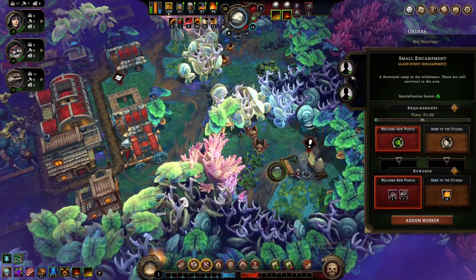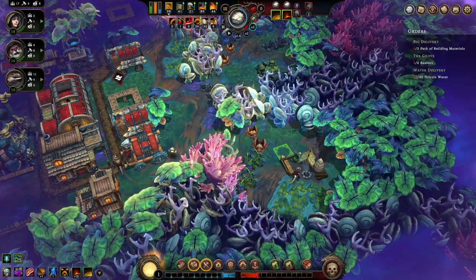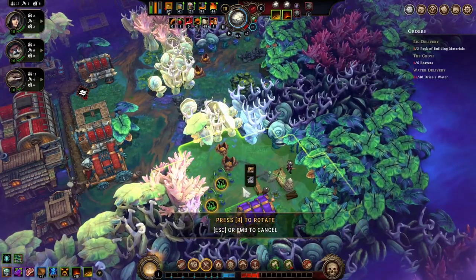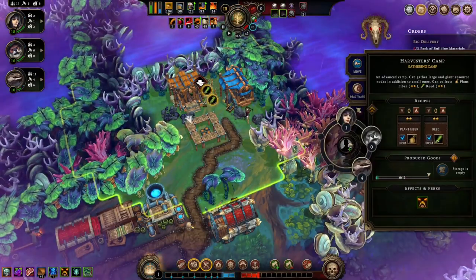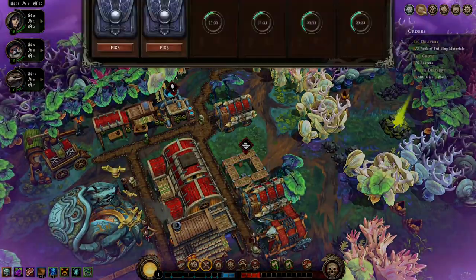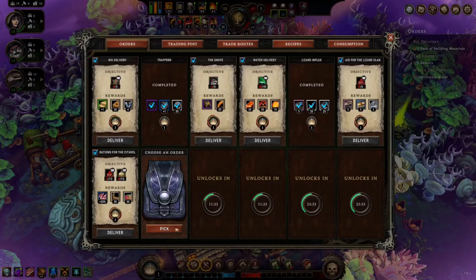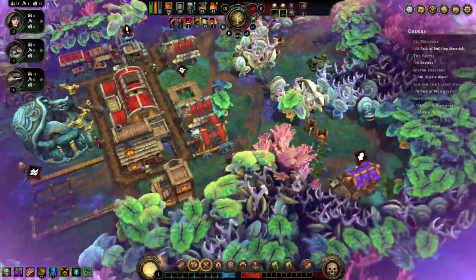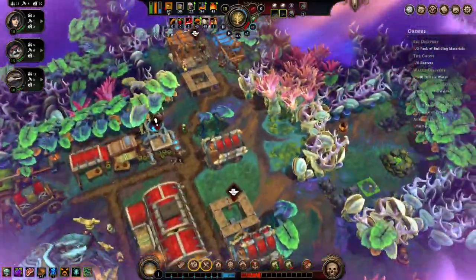We got enough meat, so that's done. I just gotta collect the drizzle water. Let's get some new folks to join us. What have we got here? Herb nodes. What have we got here? Some pack of revisions, okay. Revisions and crops, farm fields and crops.